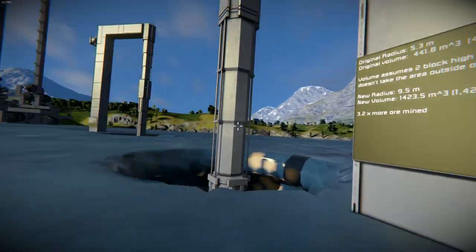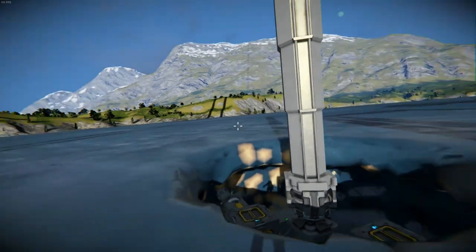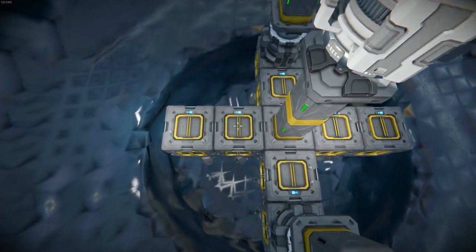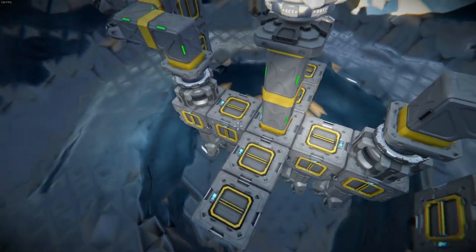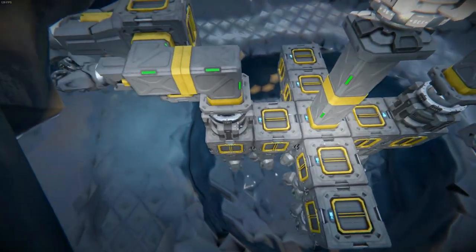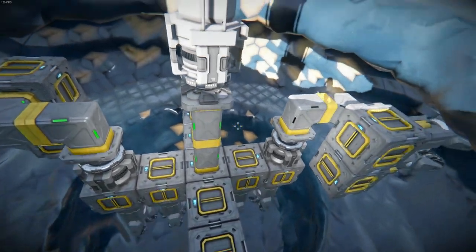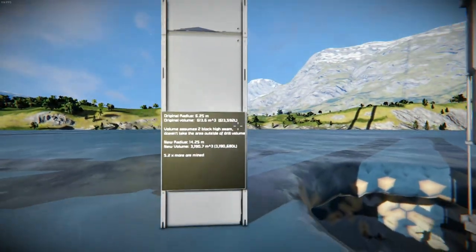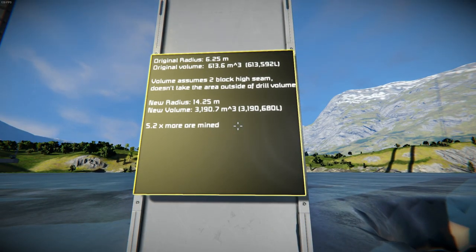This scales — if we go bigger, we get a lot more out of our drills, but of course we get a bigger drilling head. Scaling it up one block on each side, so instead of 3x3 we are 5x5 — this time in a cross — it's a bit less efficient because our radius goes out here instead of the diagonal. Doing the same math on this one, we end up with 5.2 times more ore mined. So yeah, it scales.